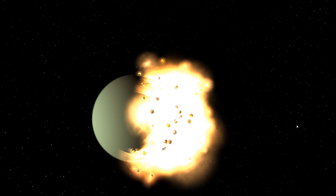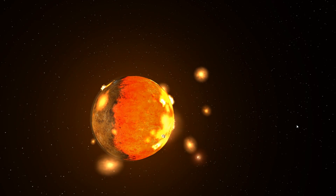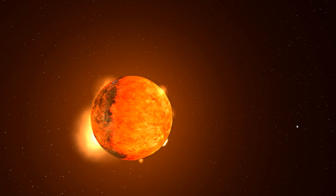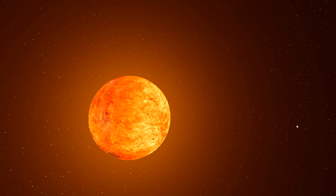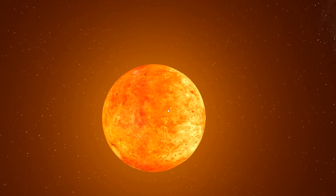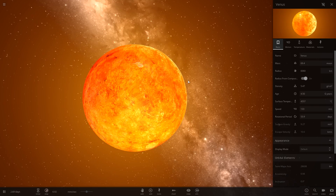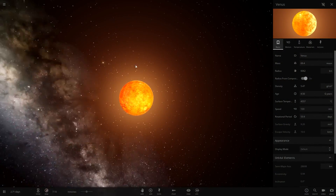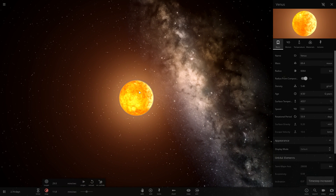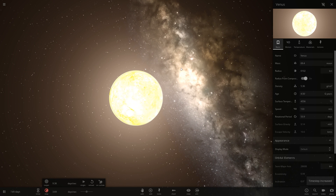As it collides, it's actually going to have some interesting effects, because Venus has an extremely thick atmosphere. We're going to see its atmosphere actually leak off because of the heat and force. We can actually see its surface, and it's pretty warm — it's now at 5,000 degrees Celsius, which is quite a bit more than its usual temperature. About five times more. But we're going to let it cool down, and after it cools down we're going to add the next planet.